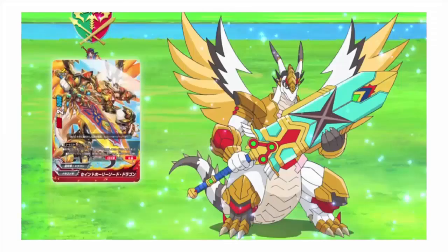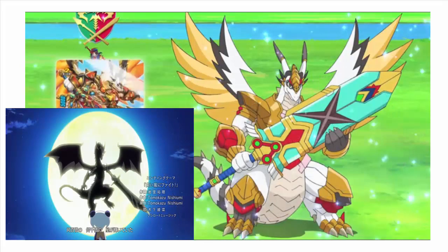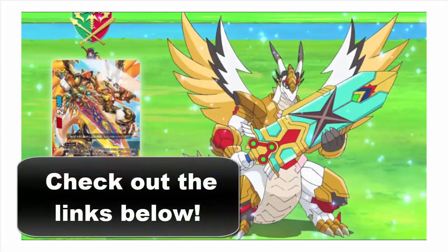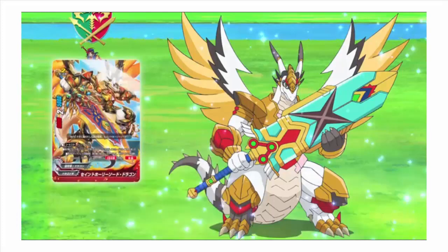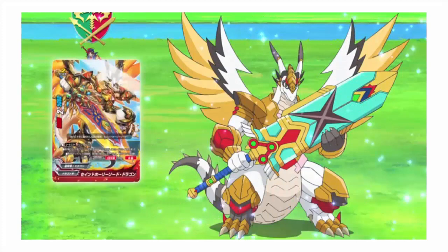First off, we got a new form for Chibi Panda and Bots. We knew about the Bots one before from CoroCoro leaks, but also some other cards are being released as well. If you guys want to check out these new cards or most of these effects, go check them out — I'll leave a link in the description below to the newest Buddy Fight episode. We got the new Chibi Panda form called Saints Holy Sword Dragon, and I'm assuming the secret pack will probably get an item, the new Overturned Bots, and some other stuff again.